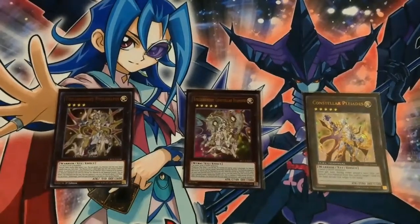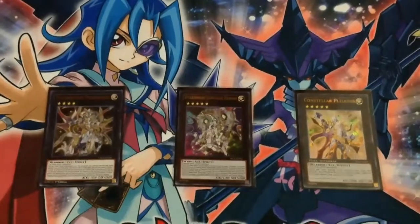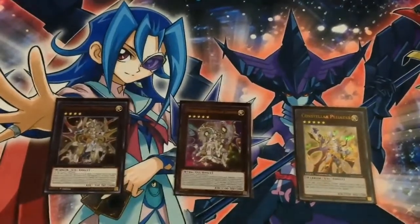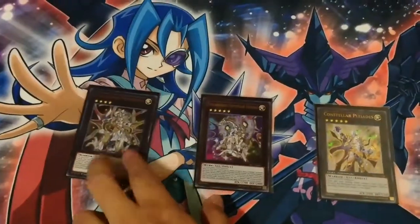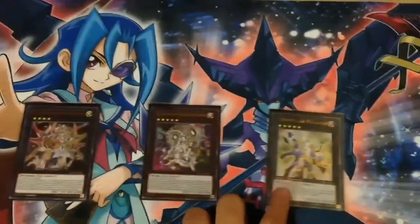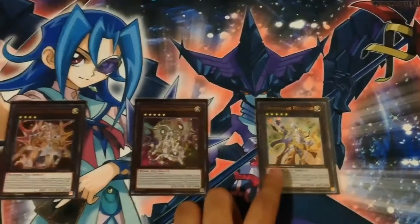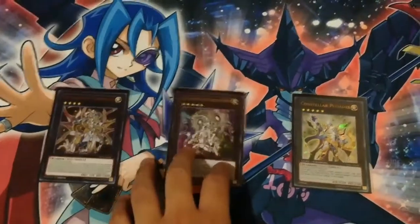Now onto some Exceeds in the extra deck. We have Tellarknight Ptolemaeus, Stellarknight Constellar Diamond, and Constellar Pleiades. This is like a mini extra deck engine — built for dark decks, using Diamond into Ptolemaeus into Diamond, and then Pleiades. But Pleiades is also here due to Powerful Rebirth increasing the levels of our Melodious, so we can technically Exceed into this one normally.